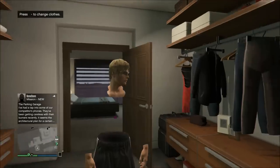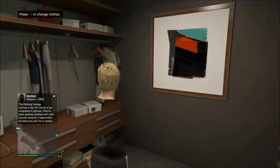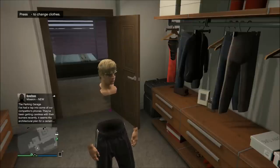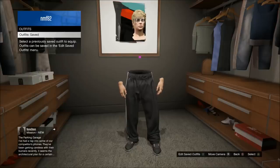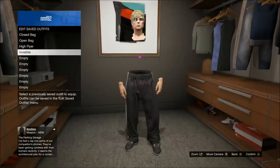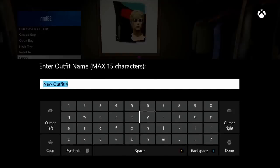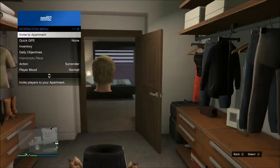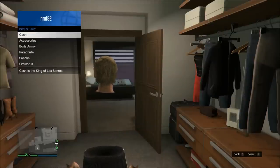If everything went right and your arms and torso are completely invisible besides that little tiny dot in the center, go ahead and save your outfit so you can easily access it later. To do this, go back into the clothing options and hit Outfits, then Edit Saved Outfits, and save it into one of your empty slots. Once saved, you can access it whenever you want through the interaction menu under Outfits — you'll have it permanently, or at least until Rockstar takes it away.